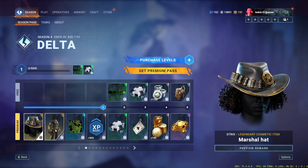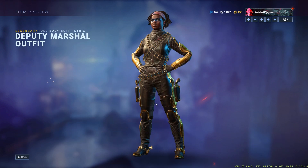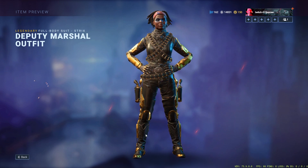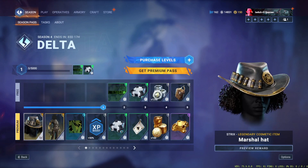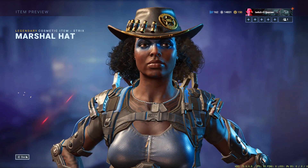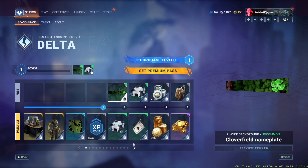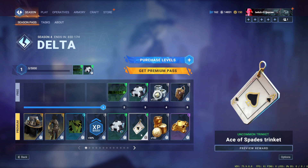First we have a marshal hat and a deputy marshal outfit for Strix. This looks very very clean, I really do like it, but I'm a little iffy on it because her other battle pass camo is so much better. We have the botanical avatar and cloverfield nameplate.